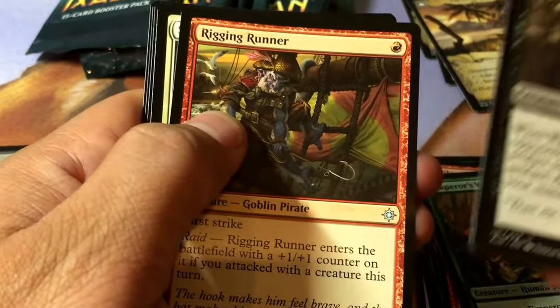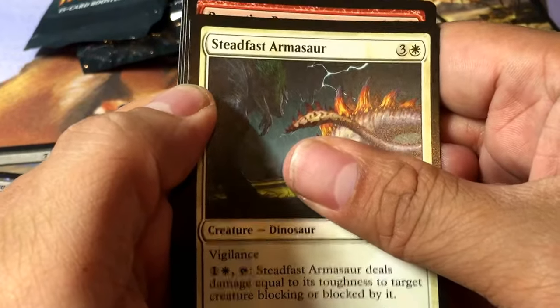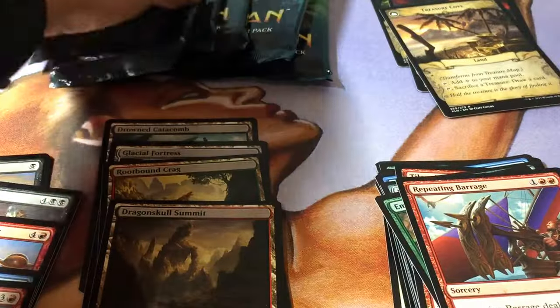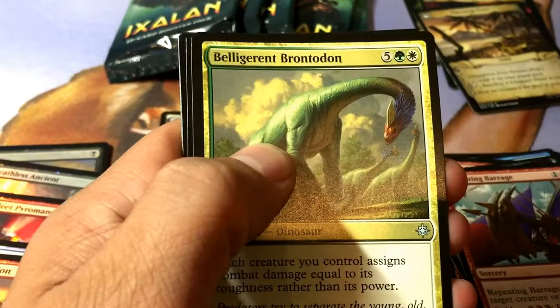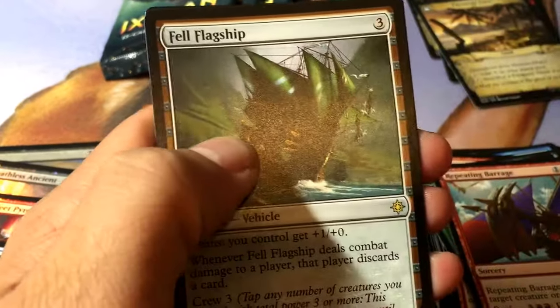Wanted Scoundrel, Rigging Runner, Steadfast Armisaur, and Growing Rites — Repeating Barrage, Mountain. Vicious Conquistador, Belligerent Brontodon, Imperial Lancer, and a Fell Flagship.